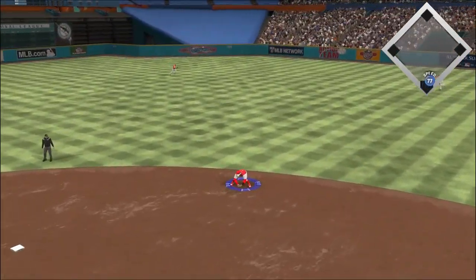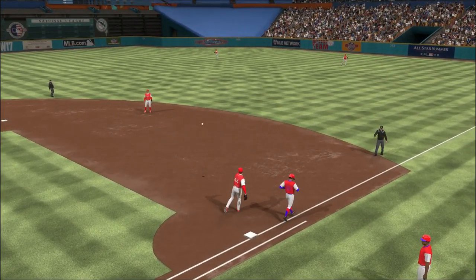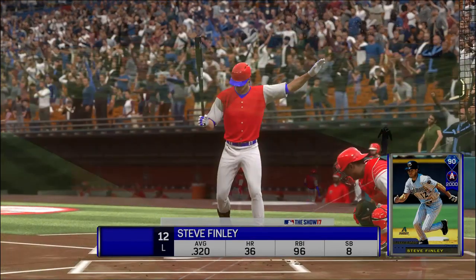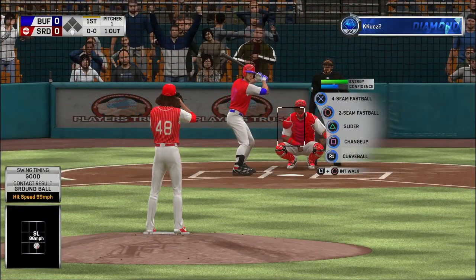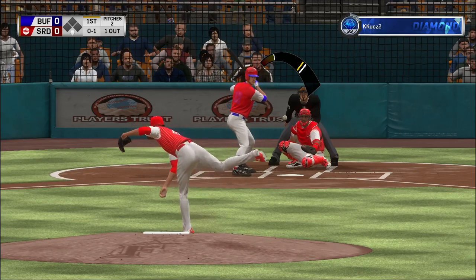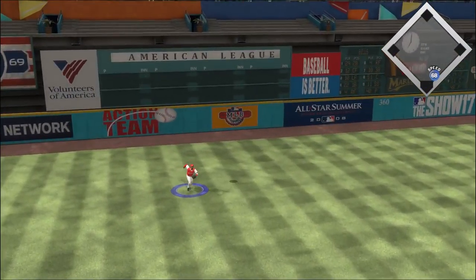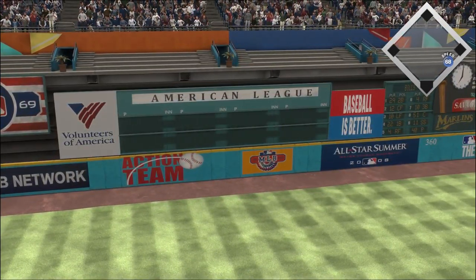Hit sharply on the ground. Doe is right there. One away. So the bases are empty here with one away, and stepping in is the center fielder Steve. A ball crushed high in the air, deep to left — way back there, and that one is long gone.